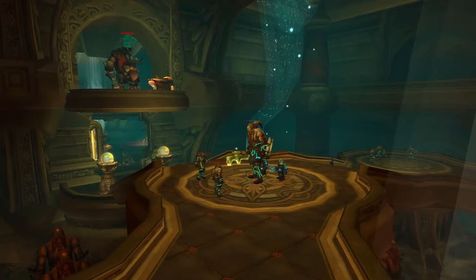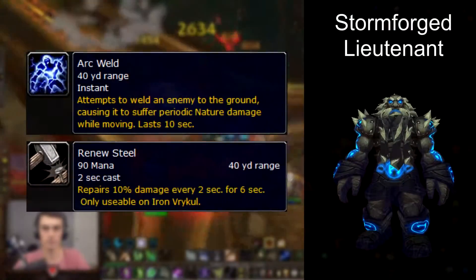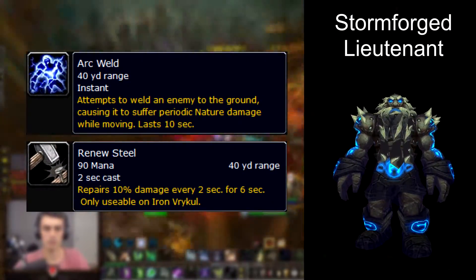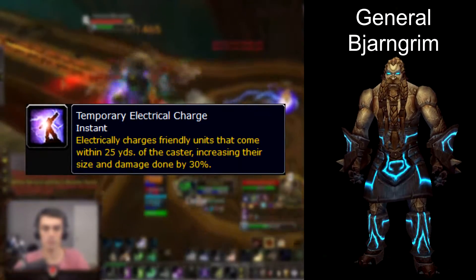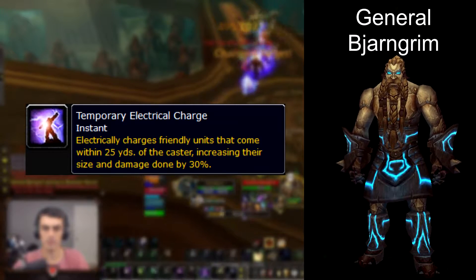The first boss in Halls of Lightning is General Bjorn. He patrols around the first room and is followed by two adds, Stormforged Lieutenants. These mobs have an arc weld ability and more importantly heal the boss if they're kept alive. General Bjorn periodically casts an electrical charge which increases all damage done by himself and surrounding mobs by 30%, so make sure to pull him when he's not charged.